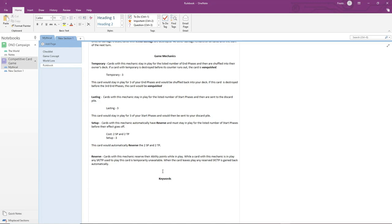One keyword is Bounce, which will be used on magicians. Bounce means return from play to hand. So you may see a card effect that says 'bounce two followers your opponent controls,' which means return from play to hand two followers your opponent controls. Keywords are basically a way to reduce text on a card.